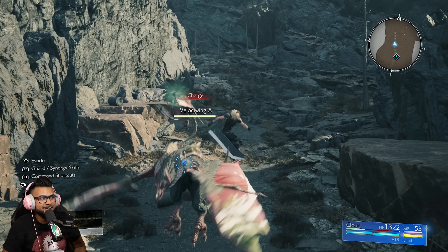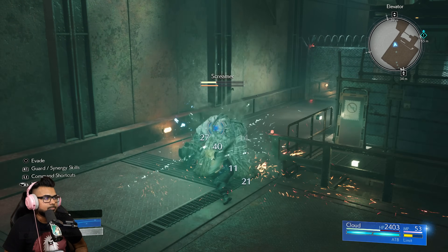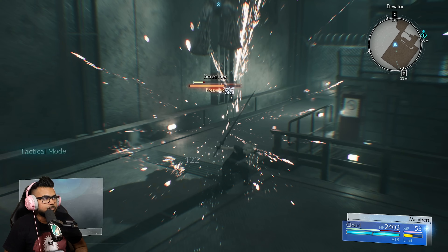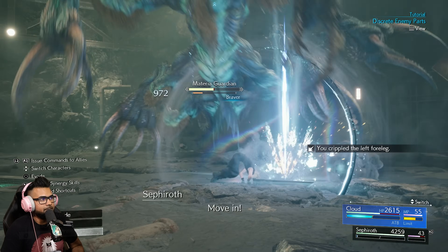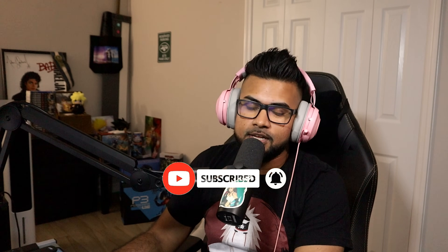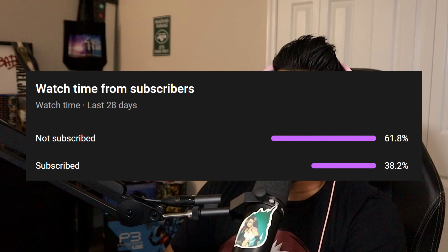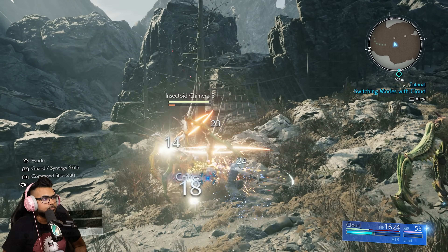It's been a good four years since Final Fantasy 7 Remake came out and we started making battle guides. What better time than to get back into it with Final Fantasy 7 Rebirth. In this video, as tradition, we're going to start off with Cloud — talk about all the cool things he can still do from Remake and all the new things he got in Rebirth. Subscribe and hit the notification bell so you don't miss out, because we got lots more coming — we're doing Sephiroth next, and two weeks from now we can play every character besides Yuffie and Cait Sith.